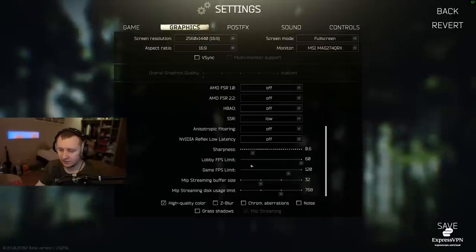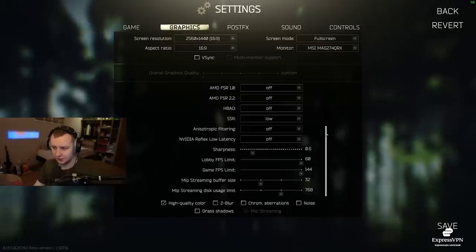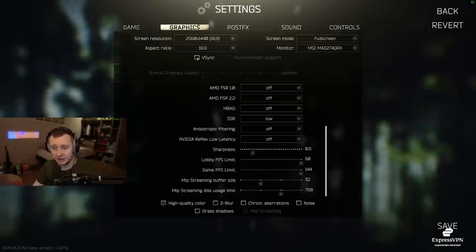Sharpness is personal preference. Lobby FPS limit and game FPS limit you can just max out. Now here's an important one — MIP streaming. Surprisingly nobody has mentioned it, but MIP streaming got fixed this wipe. If you enable MIP streaming, it will reduce your GPU VRAM usage. If you have a lower-tier GPU and don't want to overload your VRAM on maps like Lighthouse or Streets, enable MIP streaming. The problem last time was that you'd get a black screen for 20–25 seconds after loading out of a raid — I believe it's been fixed. Enable MIP streaming if you want to reduce VRAM usage.